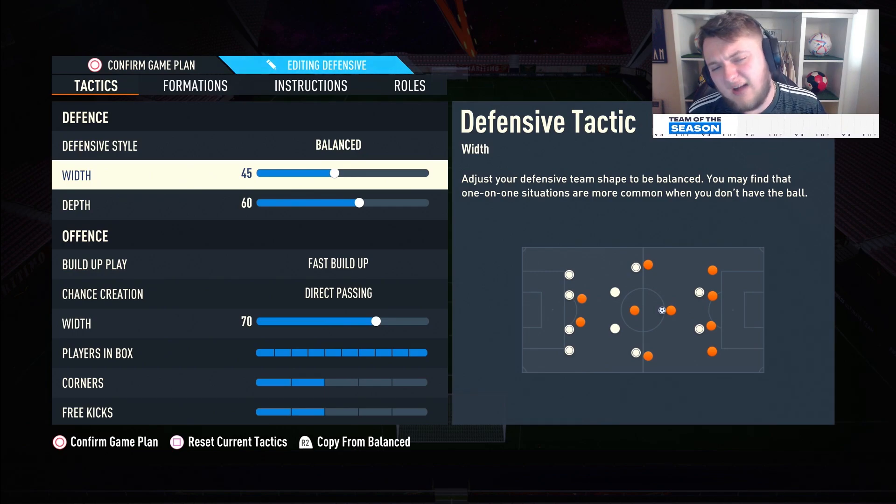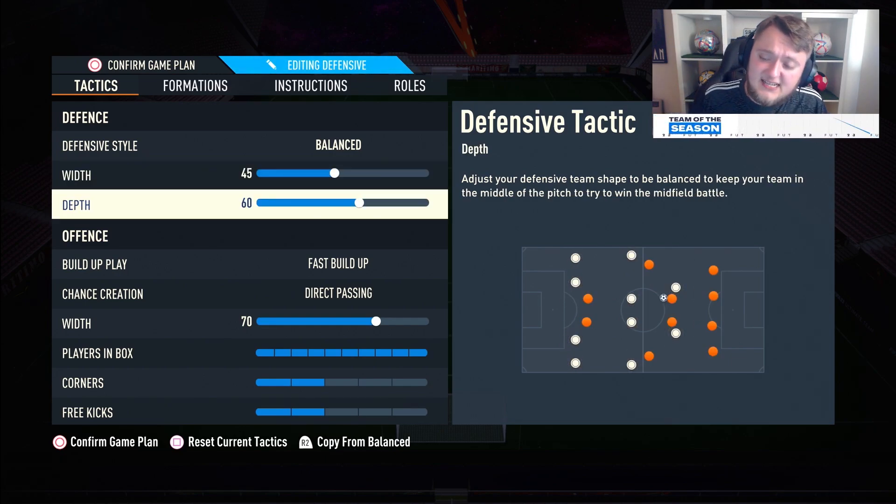We've got 45 width here, which is somewhat disregarded by the stay wide instruction on the wide players — all it really does is compact the centre-backs more together. For depth, we've got 60. Because you're a bit more susceptible to getting hit down the flanks, 60 depth isn't as high as I usually have it, but I still want defensive solidity. If you want to drop this to 50 you can, but if you're an aggressive defender I highly recommend 60 depth.